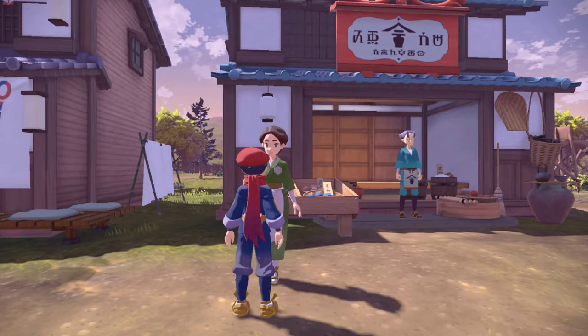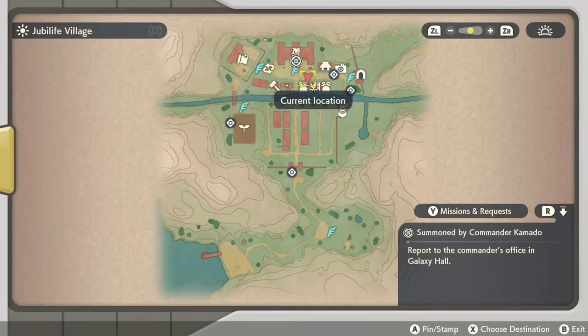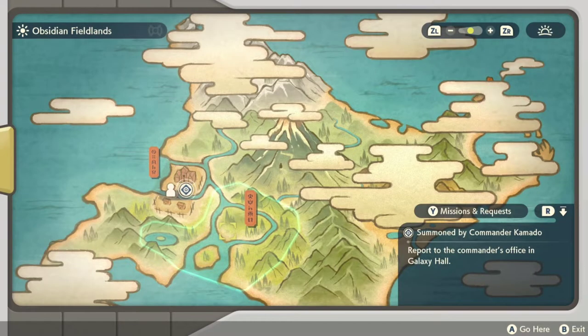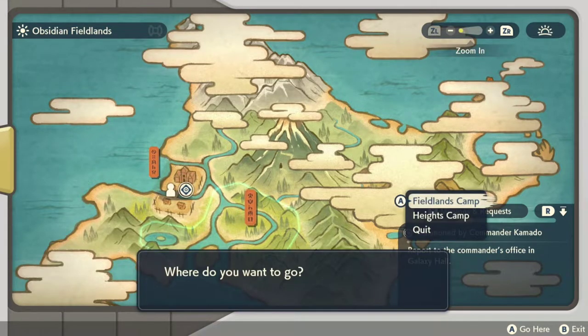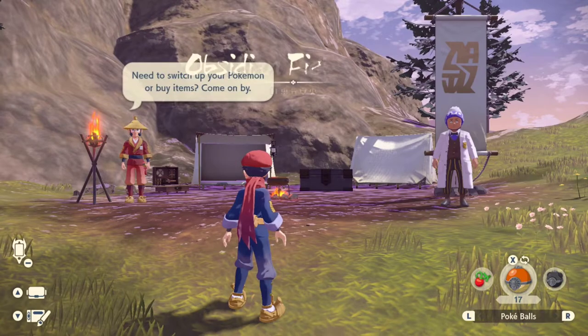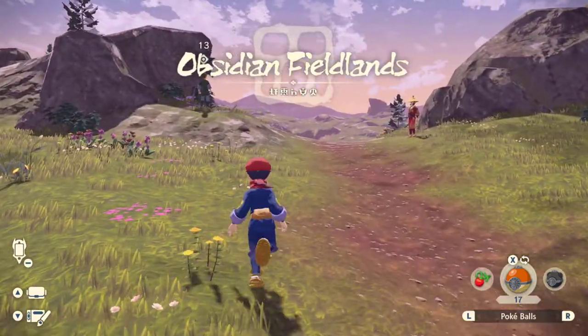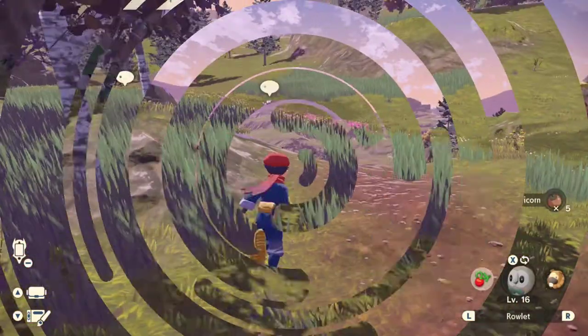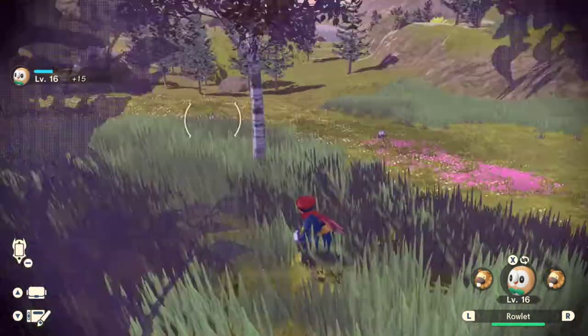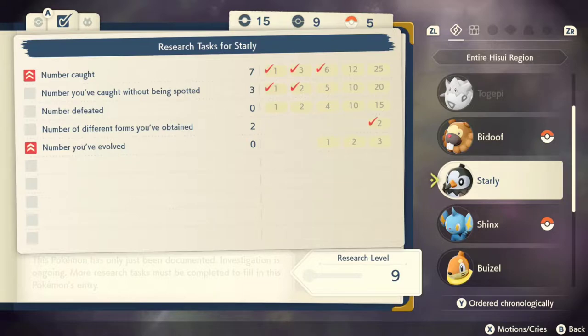Starly is a very common Pokemon in the early game and you should see them all over the Obsidian Fieldlands. We're going to head out there now and I'll show you a couple of different locations where you can find Starly. They are right outside the Fieldlands camp. You can find Starly at Aspiration Hill, Horseshoe Plains, Windswept Ruin, and Tidewater Dam.